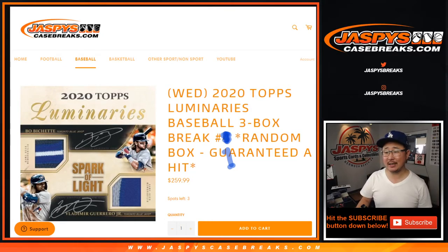Hi everyone, Joe for JaspysCaseBreaks.com coming at you with 2020 Topps Luminaries Baseball. It's a brand new release — it's back. This is a three-box random hit break, number one from JaspysCaseBreaks.com. There's still plenty more in the store, so check it out on JaspysCaseBreaks.com.